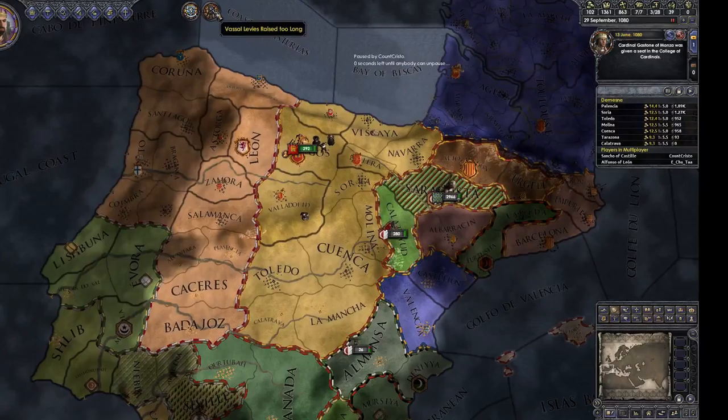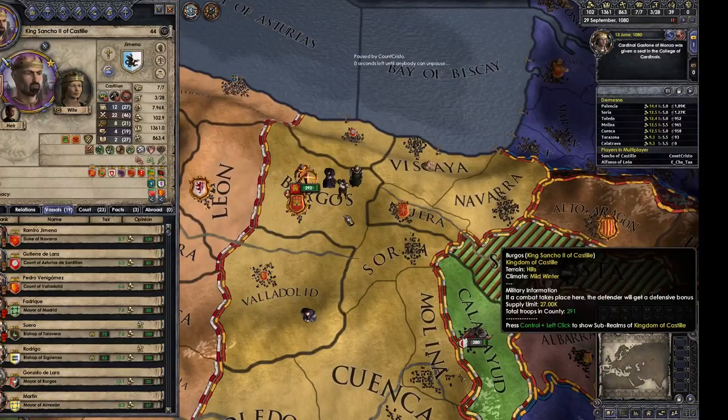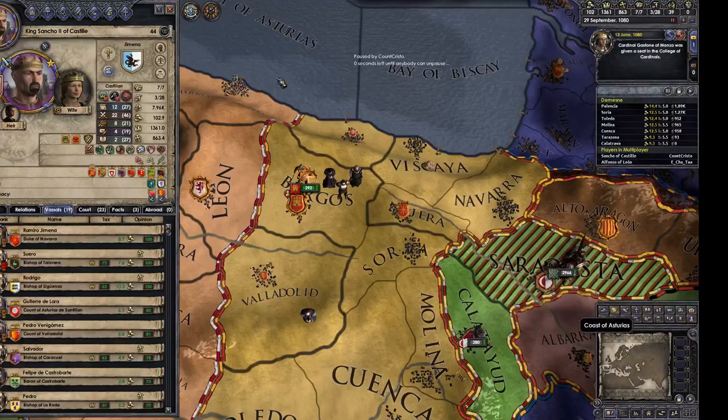How long do I have to wait for 'vassal levies raised too long' to go away — just until it hits zero? I've got some minus 41. I'm at minus 35 with one guy, that's why I'm worried. There's a count in Burgos that's really irritated — I might just assassinate him. But my lowest opinion guy still has an opinion of 20, so we're doing fine. It goes away over time, like one per month or something.